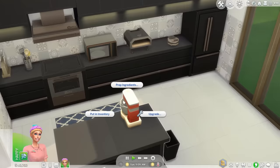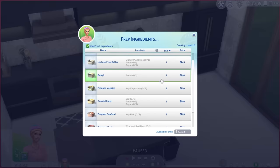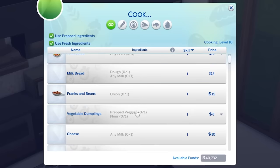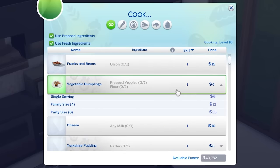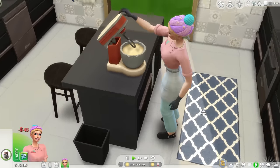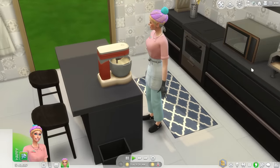Taking a look at the gameplay — before I go into the new appliances and the market store, I just want to express that cooking has been overhauled slightly. The pack comes with a usable food processor that you can use to make things like prepared vegetables and prepared meat, then add them to certain dishes. This also applies to some base game recipes too. One thing you can make with it is batter, which is used to make the new pizzas and waffles with the pizza oven and the waffle maker.